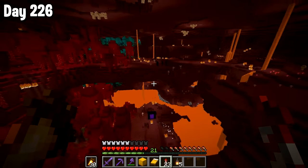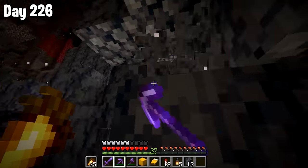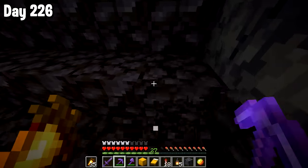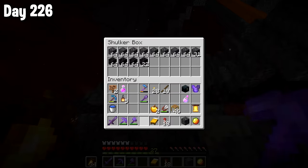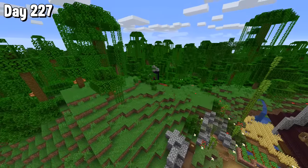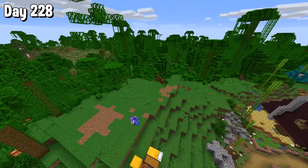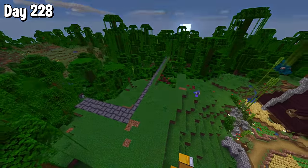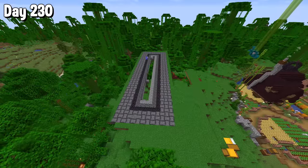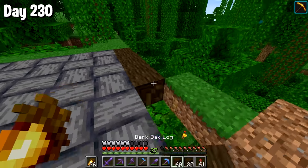I spent a couple of days fixing all my tools up before finally heading into the nether. I was looking for the basalt biome, which actually gave us an achievement as well. I gathered up a load of basalt as well as some blackstone, as we were going to be using this for something very important — that's right, our chest system. We started clearing out a load of space. We're going to be using this whole upper section of this jungle here and probably build our base around this at some point.